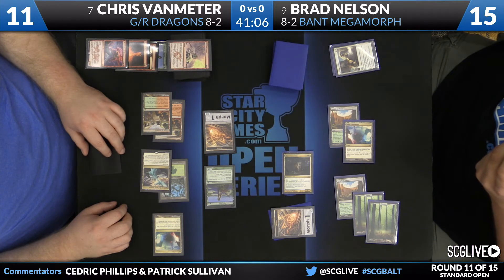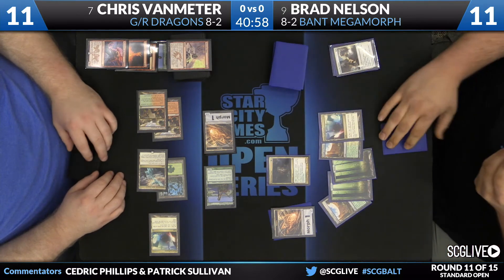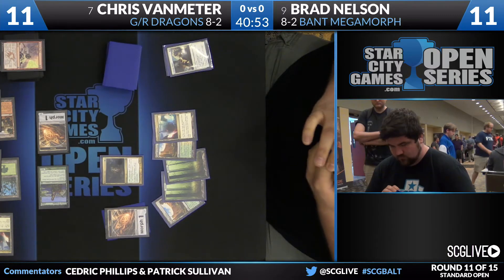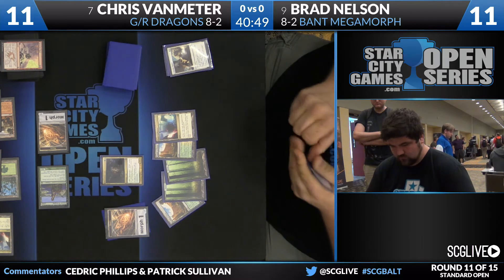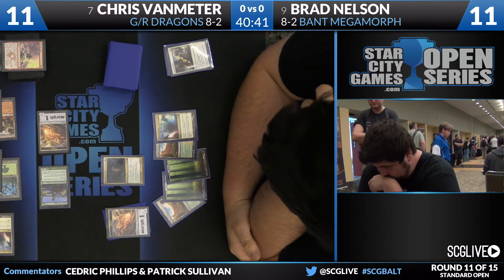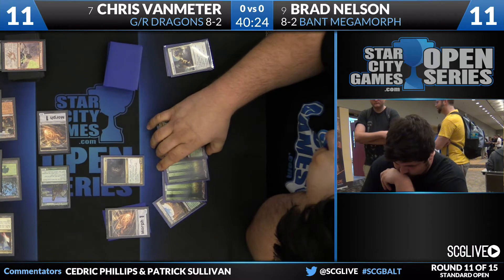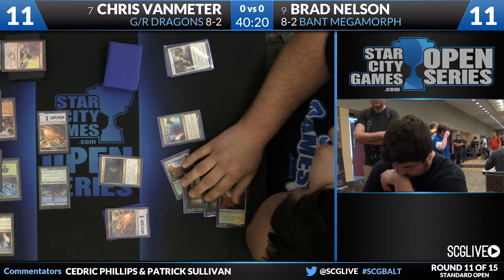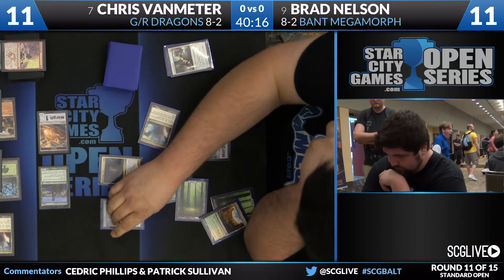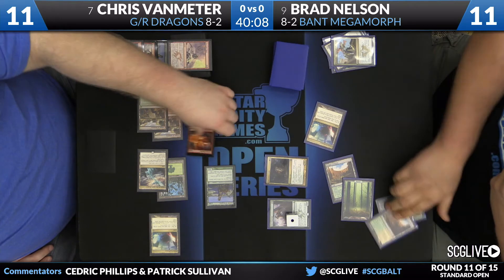This card is also perhaps an argument for not that line of play. Dromoka's Command would have been similarly bad. There's a lot of bad things that can happen: now the Ferocious doesn't happen, the Den Protector's not dead, and your Draconic Roar does not have a dragon - it's all bad now. There's just too much that has to go right in that instance. The argument on Chris's side for that line of play is Brad's about to be able to get back Dromoka's Command with Den Protector, and at that point Crater's Claws may do very little. Now Chris is going to lose his entire board to Dromoka's Command.